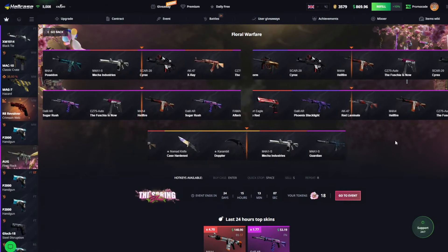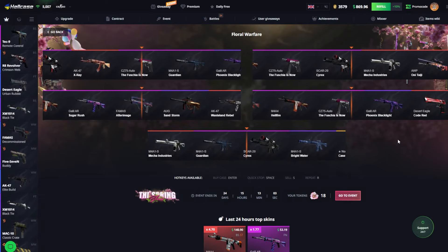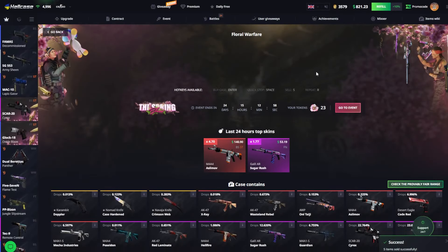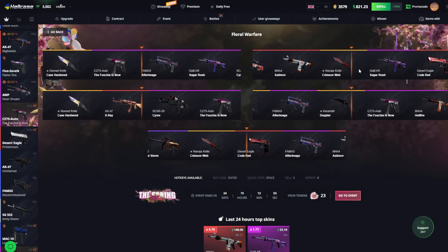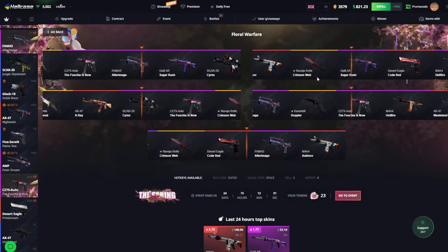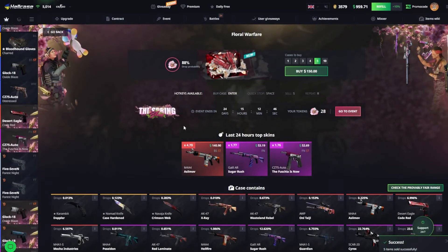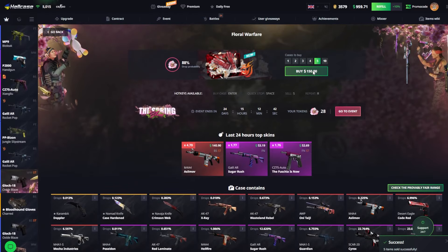We're moving on. Floral Warfare — $30 case. Getting a little expensive right now, especially considering that we're opening five of them. $101. We spent $150, so down about $50 right there. That crimson might have been nice. A little Navaja knife! $138. We did get the $52 right there, so that's not too bad. I'll open five more.